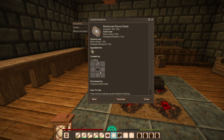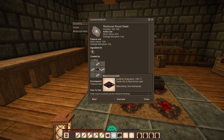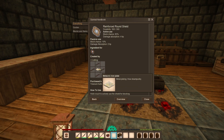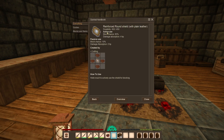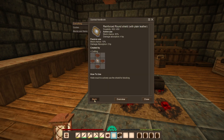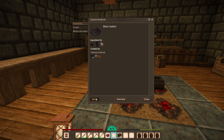We also have a reinforced round shield, which needs a plate of metal — specifically bismuth bronze, iron, steel, or meteoric iron. Tin bronze will do the trick — at least bronze. You can also reinforce the shield with plain leather or colored leather, like orange or black leather, which requires dyes.